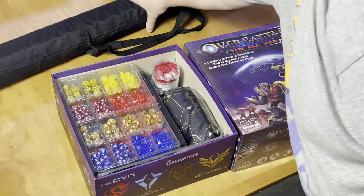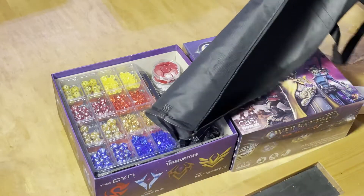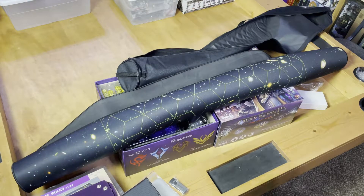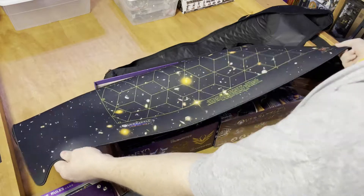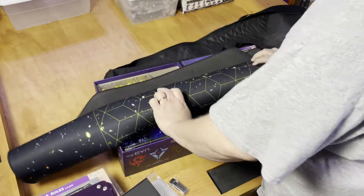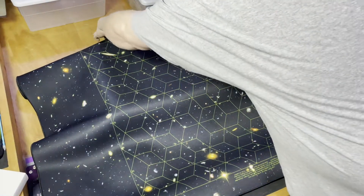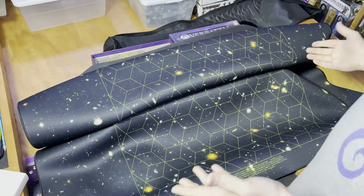The last thing to look at is our massive neoprene mat. This is the XL, which gives you more on the edge. It is four feet wide by six feet, and it is just stunningly gorgeous — sewn edges, neoprene all the way around. What you're seeing right here is only a third of the mat. It's big, but again, this is a big game. So there you go — that's Overbattle. That's everything that came with the Kickstarter if you went all in and got the extras.